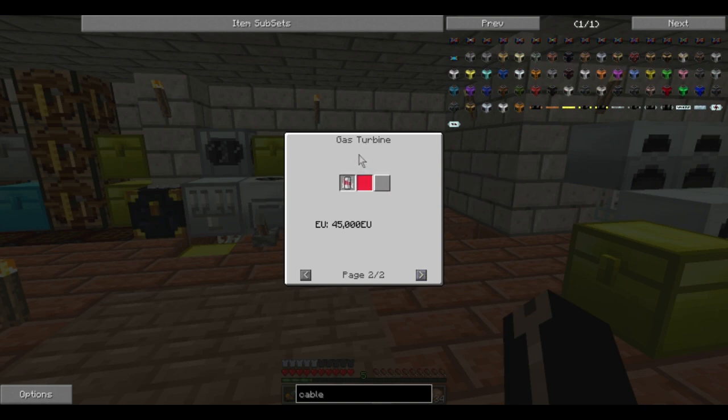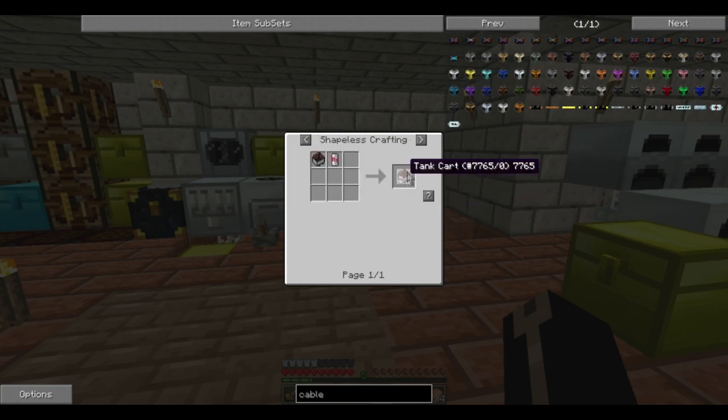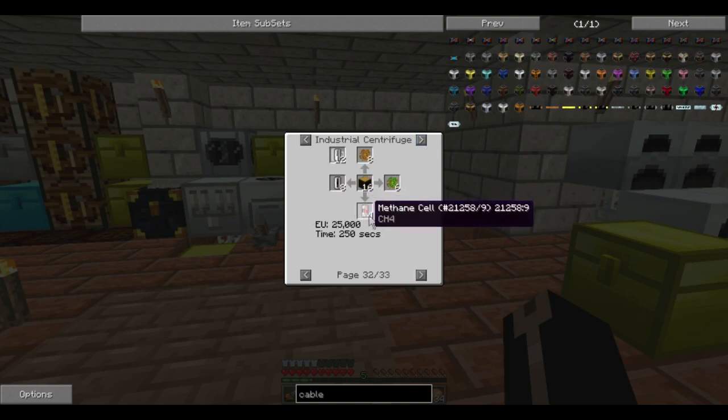If we click on uses for hydrogen cell, you can see it can be used in a gas turbine and produce 15,000 EU per cell. Methane cells produce 45,000 EU. When you consider how easily you can get these — centrifuging rubber wood gives you sticky resin, carbon, plant balls, and the plant balls become fuel and methane. That's 180,000 EU back for spending 25,000, plus the plant ball energy.